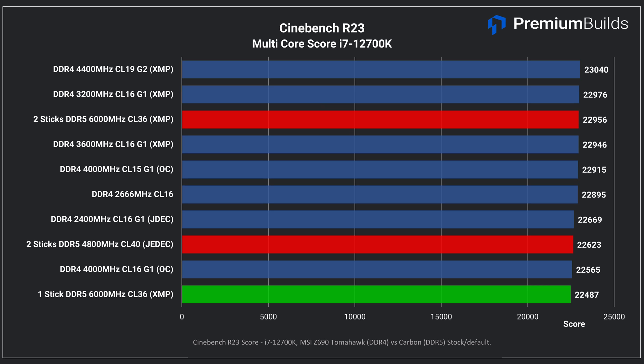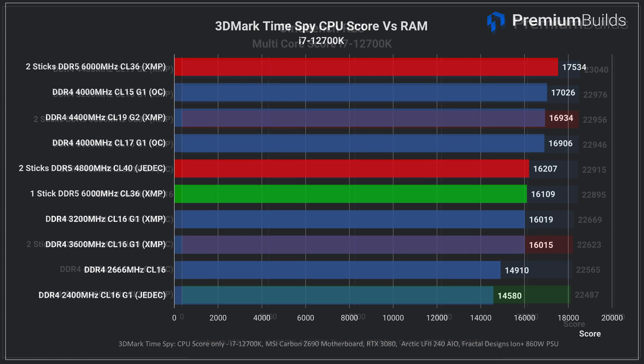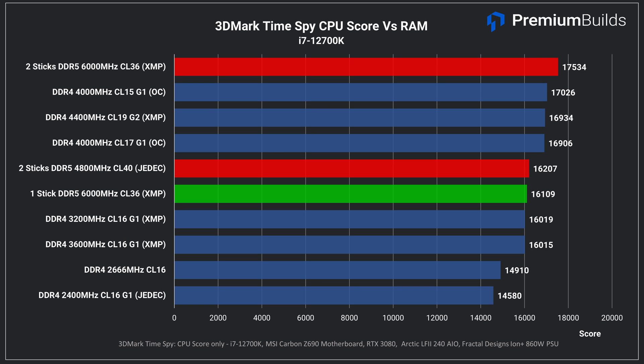First up, let's take a look at a couple of quick synthetic tests. We've demonstrated elsewhere that Cinebench isn't the best test of RAM performance, but here we can see that the single stick of DDR5 is at the bottom of the chart with a score of around 22,500 points — that's even operating at the 6000MHz XMP mode. Meanwhile, in the 3DMark Time Spy CPU tests, we see the dual stick kit topping the chart at 6000MHz CL36, but taking away one stick sees it score 1,400 points lower, landing next to distinctly average DDR4 RAM kits at 3200MHz.